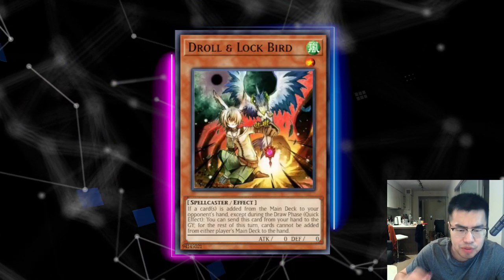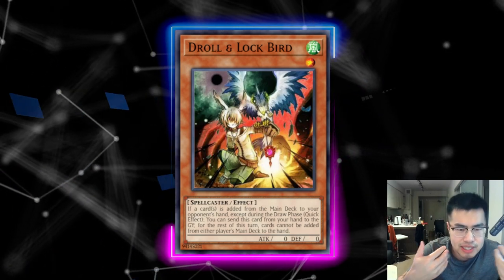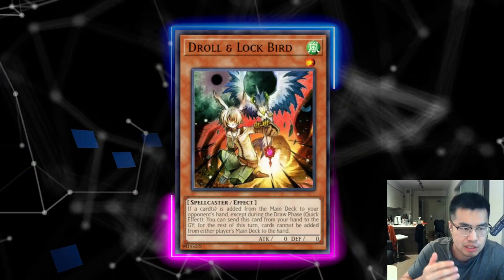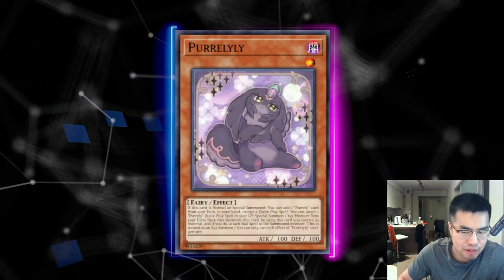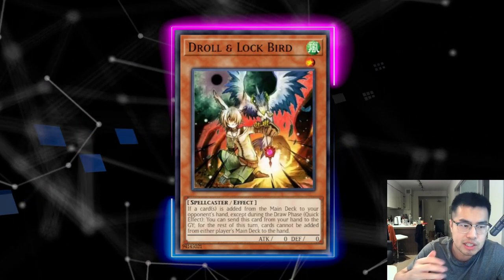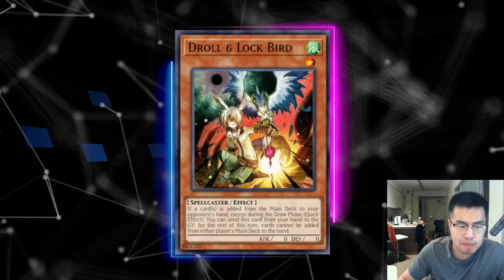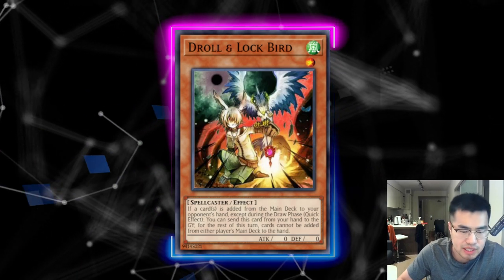Speaking of Droll & Lock Bird — I actually don't think this card is that good against this deck. The thing is, this deck is really, really grindy and card advantage really matters. If you're playing at a disadvantage against this deck, it's not very great. There are some moments where you can catch them off guard with a Droll & Lock Bird if their hand is awkward and they go Normal Summon Pure Lily, add My Friend — Droll is good there. But a lot of the time they're going to play in their draw phase to circumvent Droll & Lock Bird, using Purely Sleepy Memory and Purely Happy Memory, doing a chunk of their plays in the draw phase.